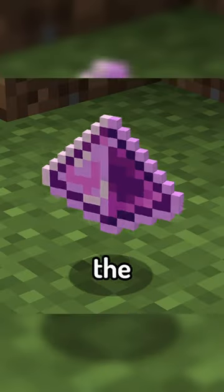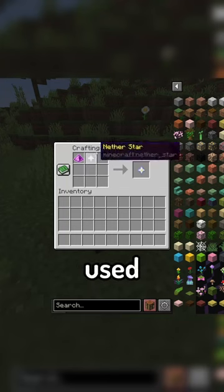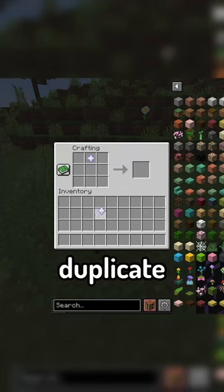Very very rarely, the ore will drop a piece of Randomium, which can be used in a crafting table to duplicate anything you want.